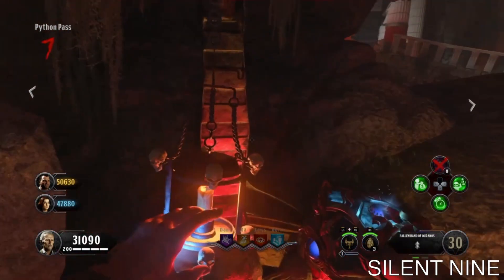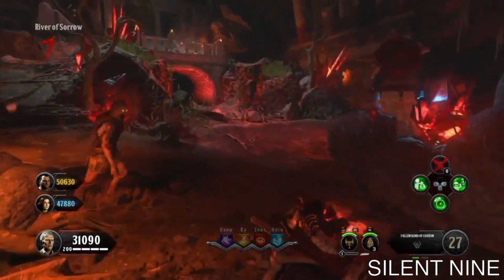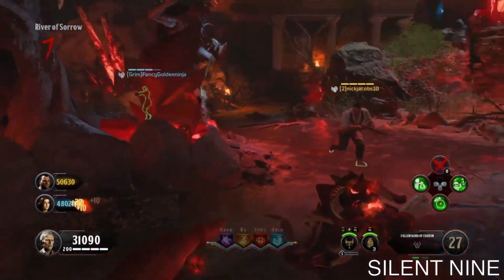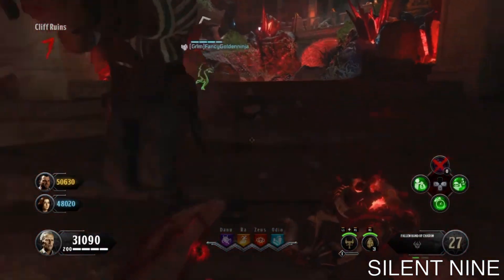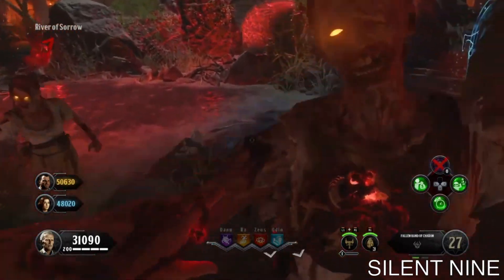To get the other players into this glitch, have them get a certain gauntlet, or just another gauntlet, and they can switch it with another. So they can do this glitch for themselves. Just have them rinse and repeat exactly what you just did.